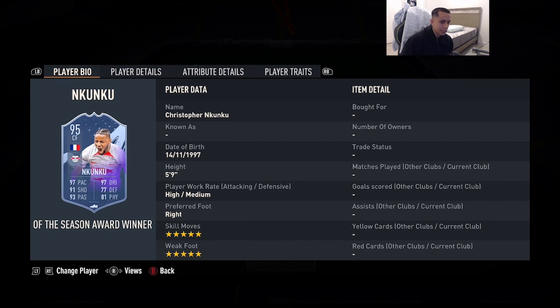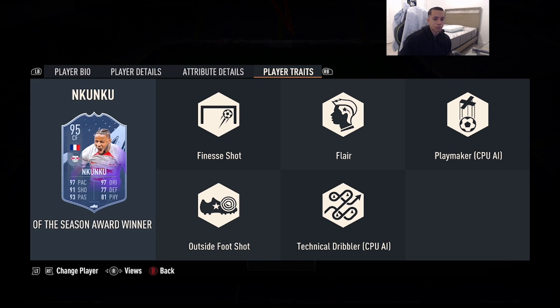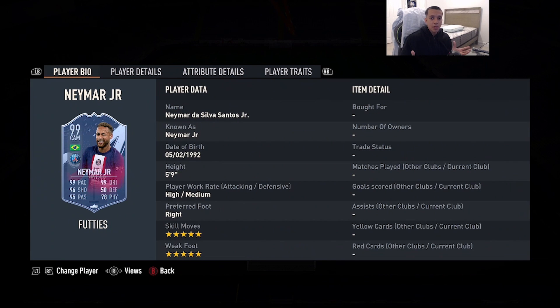Number 9 is Team of the Season 95-rated Christopher Nkunku — 5'9", high/medium work rates, right foot, 5-star skill moves and weak foot, 97 pace, 91 shooting, 93 passing, 97 dribbling, 77 defending, 81 physicality. He has both the finesse shot and outside-the-foot shot traits. I love this card. His step overs are absolutely amazing with that 97 agility and 99 balance. Very consistent shooting, and I love his versatility — he can play anywhere, but as a striker I still enjoy him to this day.